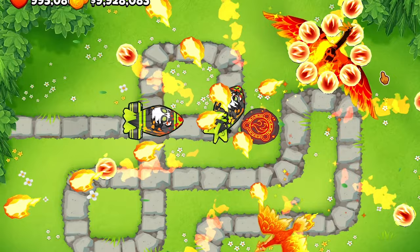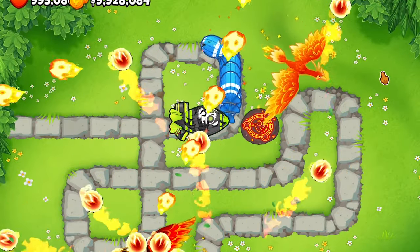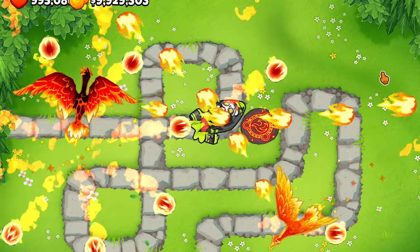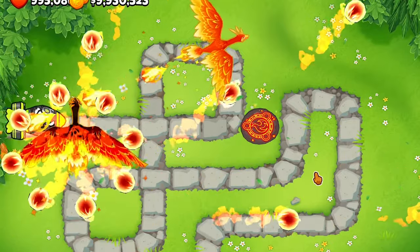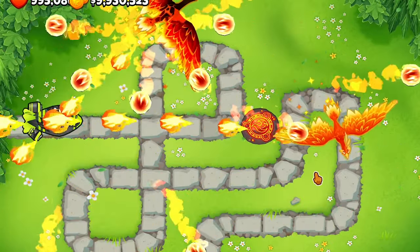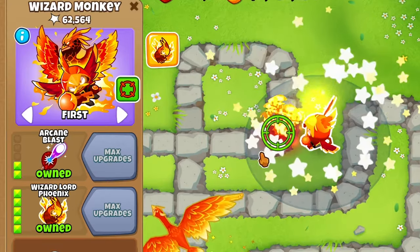The ability button now transforms himself into the phoenix, so he's an actual phoenix with a flame attack: 20 damage, 50 pierce, infinite range, attacks every 0.1 seconds. As a 0-5-2 with a meteor attack it does 50 damage, 500 pierce, infinite range, and hits normal and camo balloons.